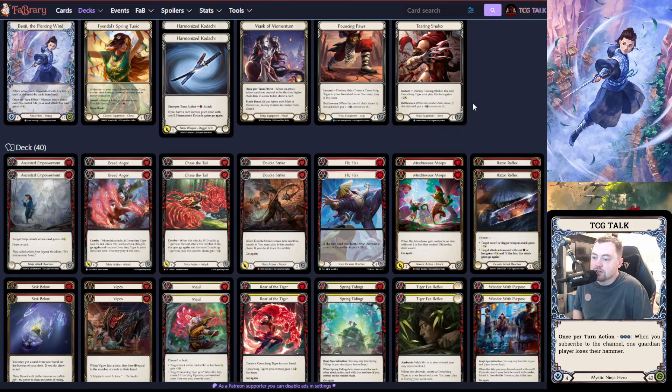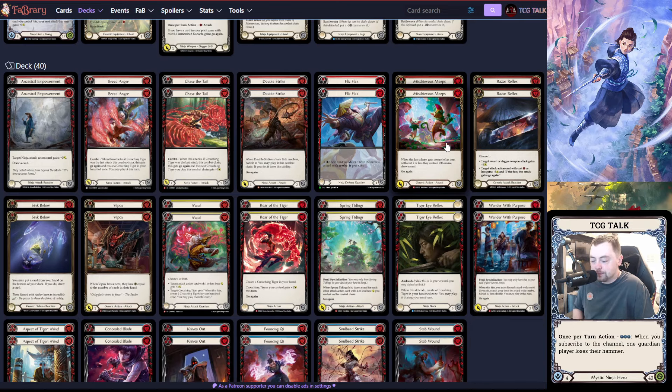You could also run the Gauntlet — Iron Gauntlet gives negative one on the combat chain against — which might not be a bad choice if you know you're facing a lot of Zen in your area. It's really up to you on the arm piece. I'm just trying to play into the Crouching Tiger archetype and it's really fun.